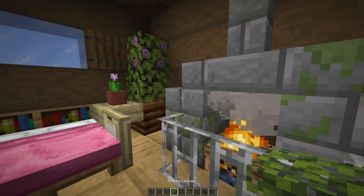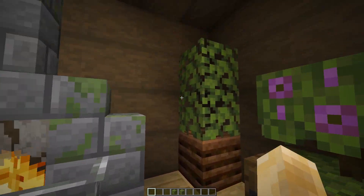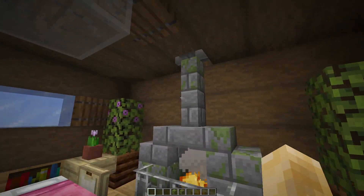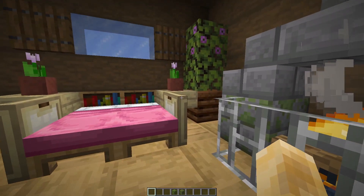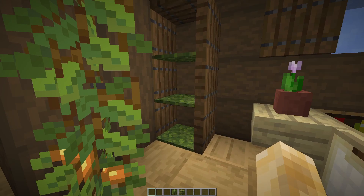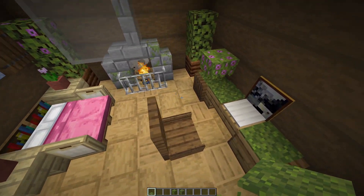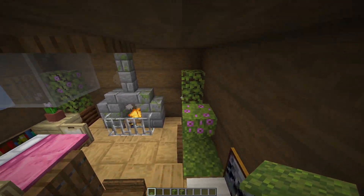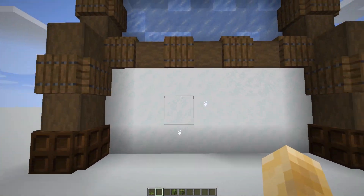We also have the new azalea leaves and the flowering azalea leaves in the corners on top of composters for some plants. The fireplace is just regular — nothing new there. And there's a bed. We have a shelf made out of moss carpet. This entire room is themed around the moss carpet and these new plants, so I think this room looks pretty good.